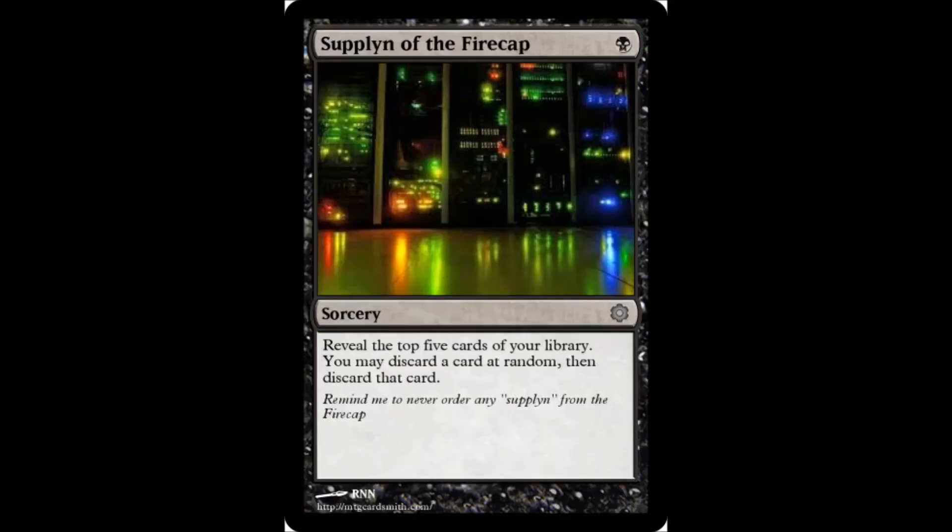Next we have a 1 black sorcery: Supplyant of the Fire Cap. Review the top 5 cards of your library, then you may discard a card at random — then discard that card. Because discarding twice is better than discarding it just once. You can't discard cards that are not in your hand, so the top 5 review is kind of what you get, and then you pay for it by discarding a card.